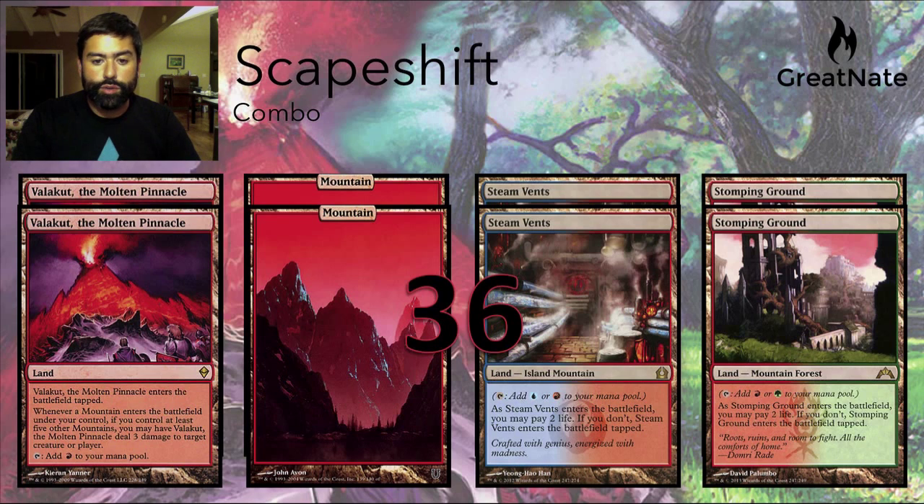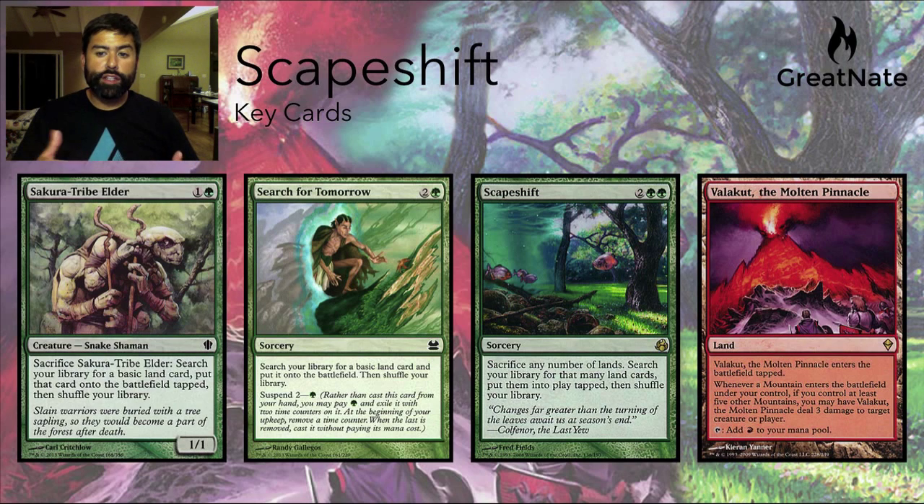Let's look at some of the cards they use to do that. The key cards for Scapeshift really fall into two halves: the combo side and the control side. Obviously they have the two combo pieces — Scapeshift and Valakut the Molten Pinnacle — but Scapeshift also uses ramp cards, meaning cards that allow them to go get another land. One good one is Sakura-Tribe Elder, because once they've played it they can block an attacker, and then before the damage step they can sacrifice it to fetch a land. They also run Search for Tomorrow to find any land they want, and Search for Tomorrow later in the game with a particular enchantment almost acts like a pseudo burn spell — I'll explain what I mean by that.